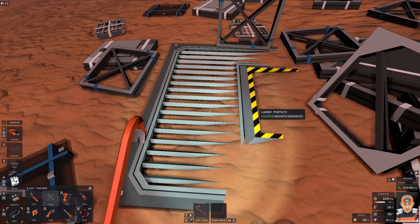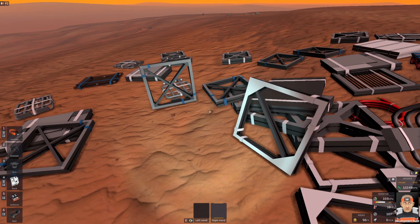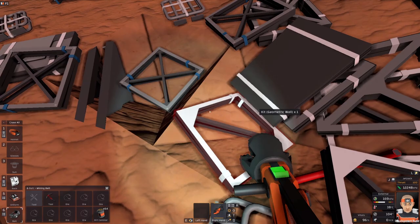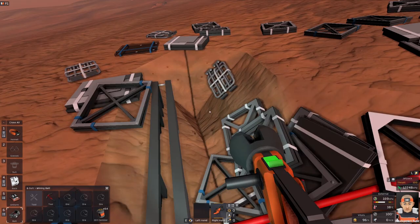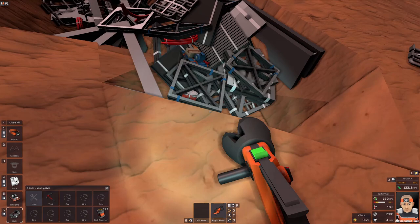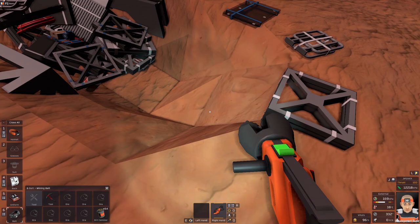Maybe there is something inside this hole or under this platform. I can try to take a look with the mining drill. Let's drop this guy. I will dismantle this ladder platform and get the mining drill to see what is inside or under the platform. Oh shoot — the dirt canister is full. Maybe nothing special. It is so funny to see this crap falling into that hole. It looks so funny!